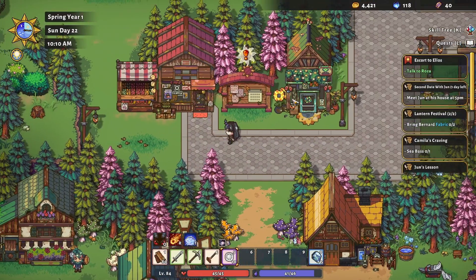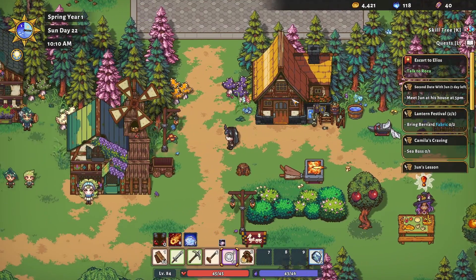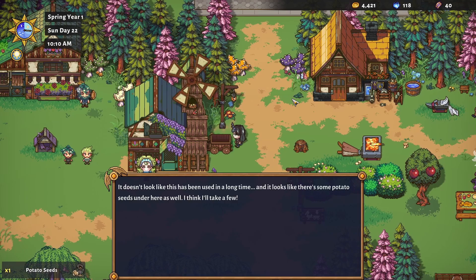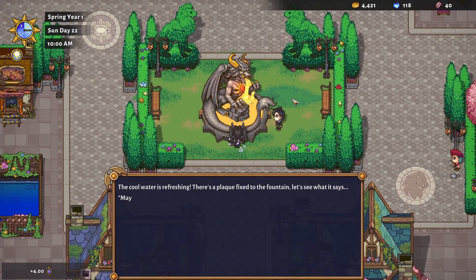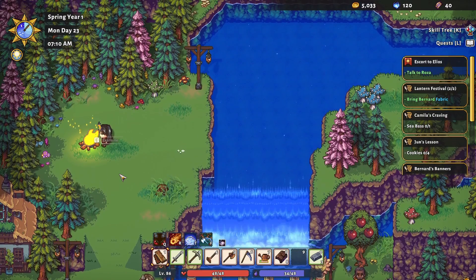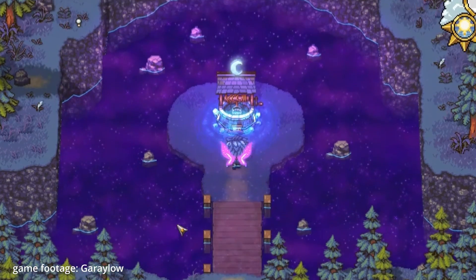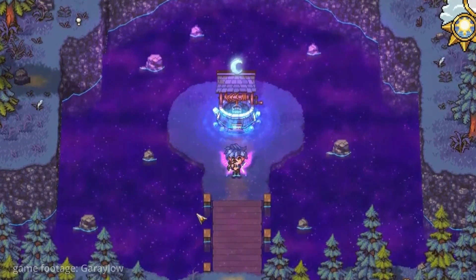There are hidden freebies that refresh once per week. The birds near the general store have one wheat seed. Just southeast of them, there's a wheelbarrow near a building with one free potato seed. The fountain of Elios provides plus four max mana. East of town, there's a fireplace just north of the guards near the bridge with a free fire crystal. And in the forest, there's a moonwell blocked by a snackoon that gives plus five free max mana per week.